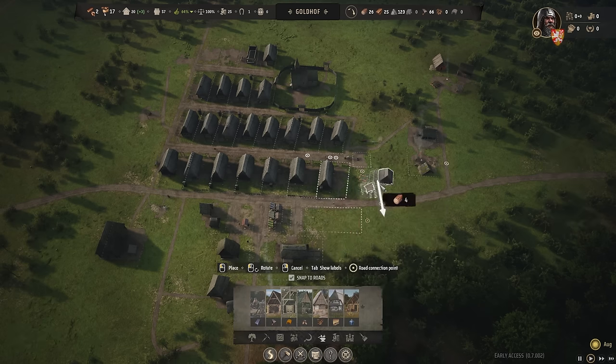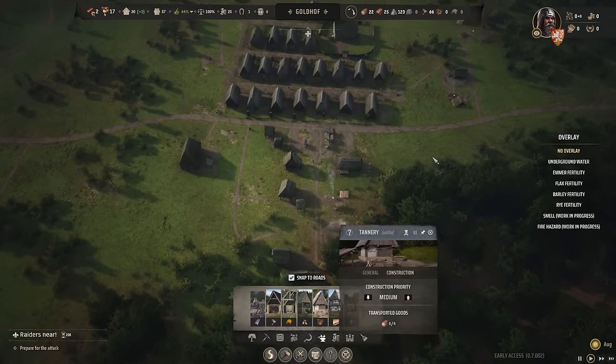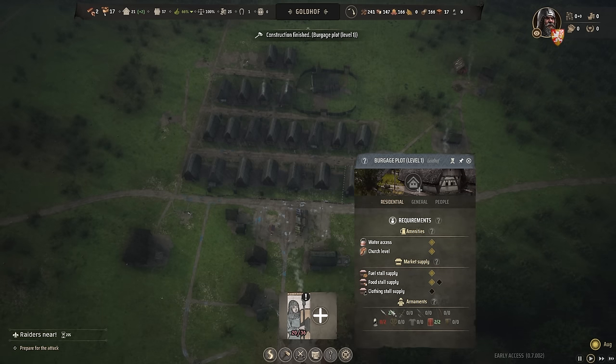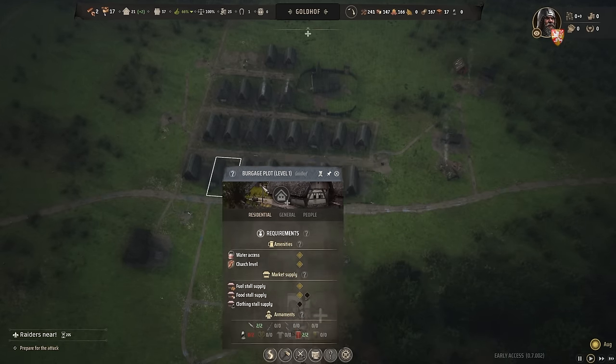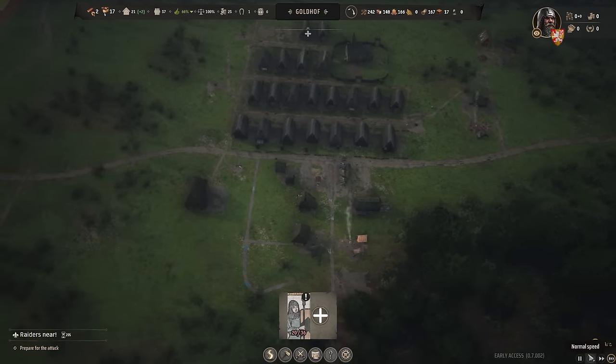Now I just need to build clothing for them. It looks like they just want leather, linen, and yarn — so we need to produce that to make them a little happier. I'm probably just going to go with leather and put it right next to where we're hunting. As for the militia, it looks like the men that live here currently have two spears and two shields. Once we level up the town, we can start making them armor out of iron.